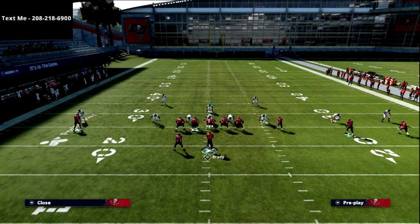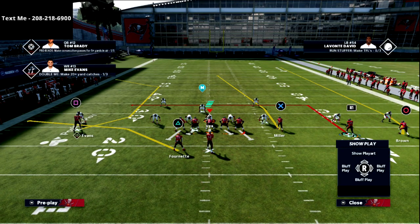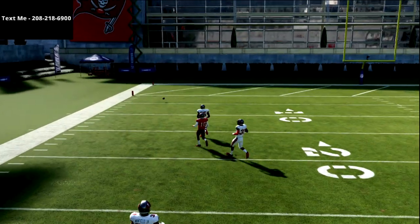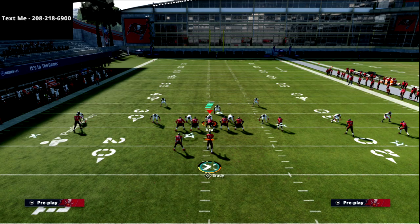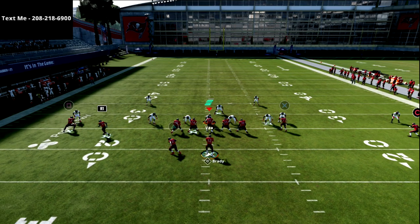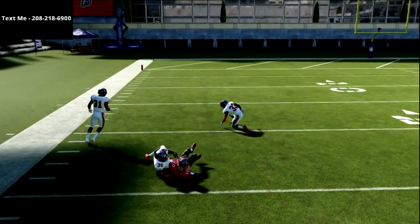A couple of ways we can make this play better. One way is using essentially a motion snap slant. First, you can take the slot receiver on the dig route and, if you have Hot Route Master, put him on a post route, then motion him to the left and snap the ball right there — you'll see that post concept still get over the top. The other option is to put him on a slant route, motion him across, and snap it. Slants are really good at messing with zones this year — you'll get that catch and get over the top of the defense.